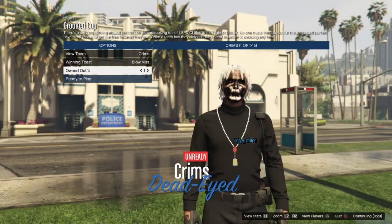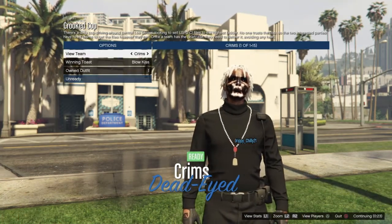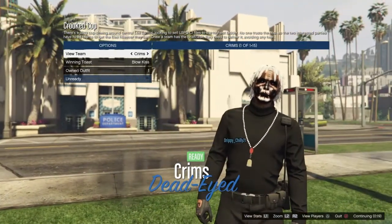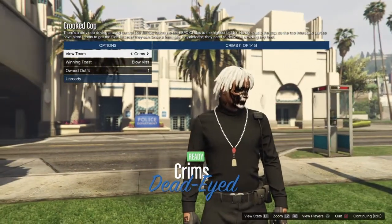Once you guys load in, go once to the left and as you can see it should merge the belt you were wearing right onto the outfit you wanted. Once it shows up like that, exactly how you want it, you can go ahead and ready up and wait to load into Crooked Cop.